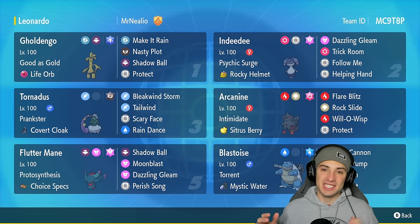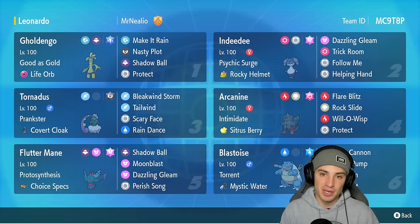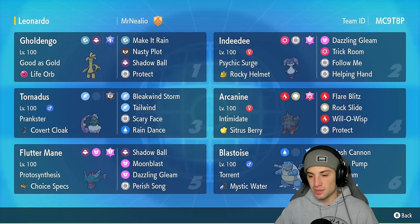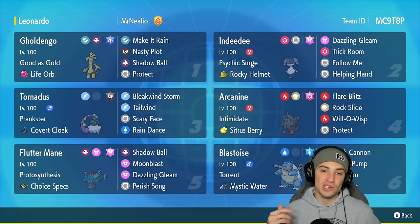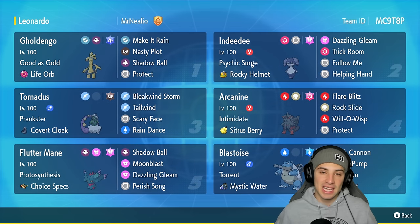What's going on YouTube, Jeans here, welcome back to the channel. In today's video, super excited to bring you guys a ranked Regulation F team that features Blastoise. Blastoise is super dope in Book One and it's actually very strong on the rank ladder when used properly. This one right here is built to perfection and can be used in high ranks.